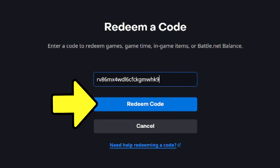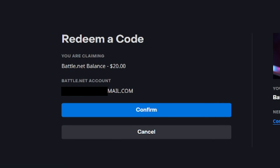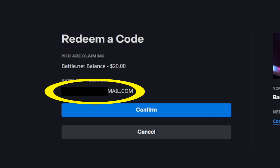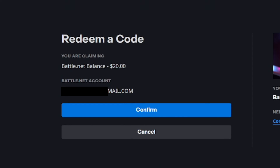Click redeem code. It'll run a check and if the code is valid, it'll tell you what you're getting. It tells me I'm getting 20 bucks and it'll tell you the email of the account that it's going to. But this is just a check — nothing is official until you click confirm.